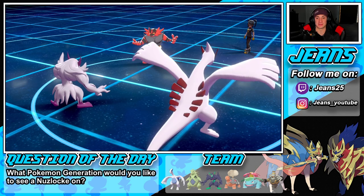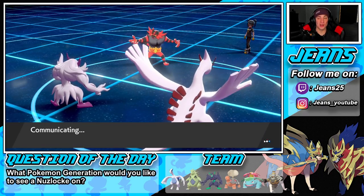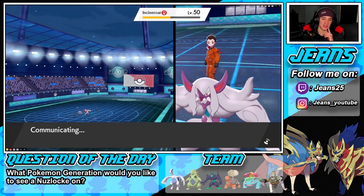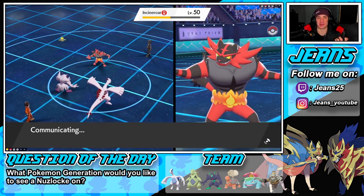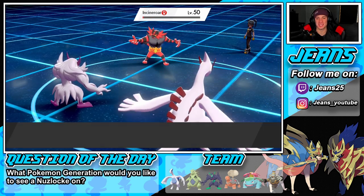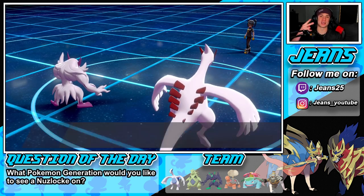We pretty much have this match wrapped up. Spirit Break drops the remaining Pokemon's special attack, Multi-Scale and Reflect help us eat everything. We get our Leftovers HP back — Lugia is dope, I absolutely love it. Lugia and Ho-Oh are two very cool legendaries. He doesn't cancel — Earth Power comes out, the barrier is gone. Spirit Break comes in and cleans things up. We end up winning the match — let's go, 1-0!